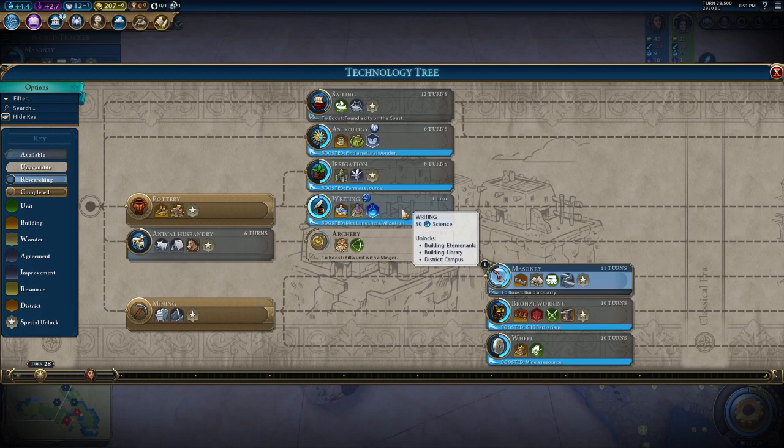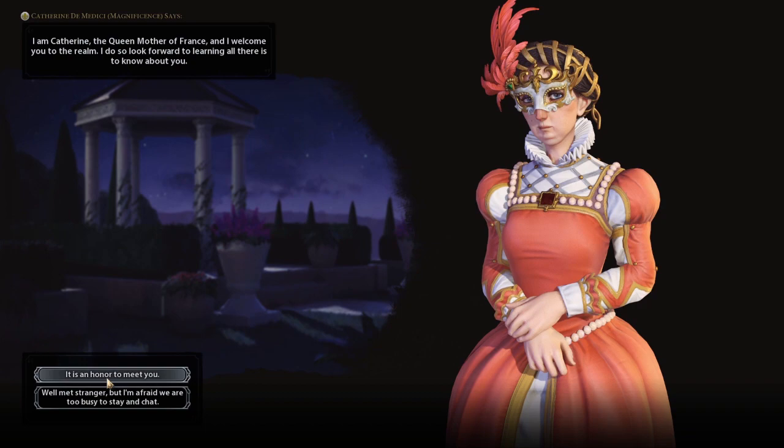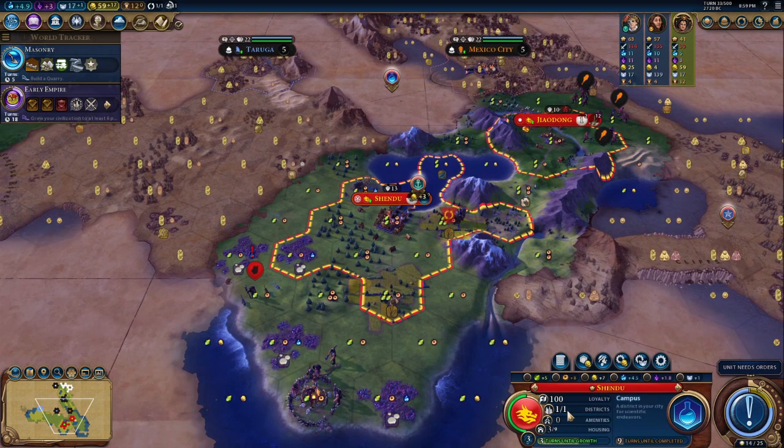We boosted Writing and Writing is now one turn away from being complete. We're going to have another spy civ that we're going to have to fight — this is going to get spicy. This city is going to have nine maximum housing, so we have plenty of housing space.